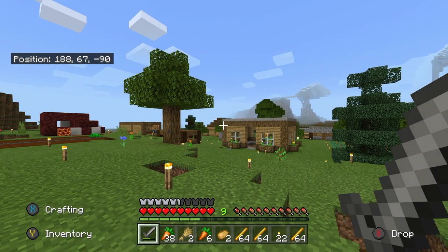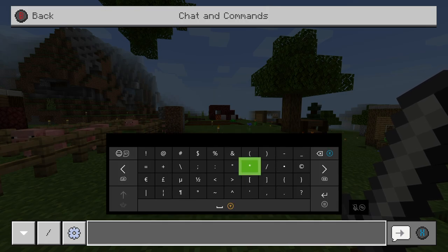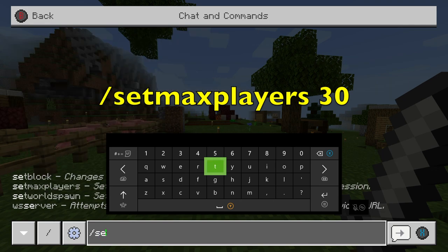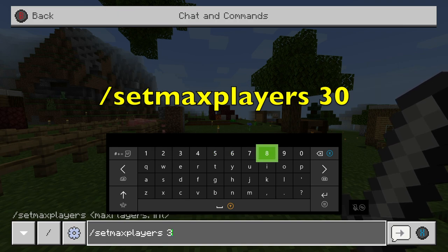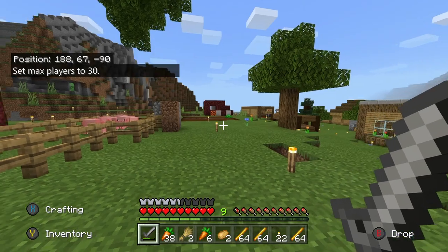Once you have cheats on, what you want to do is hit right on your d-pad to pull up the cheat menu, and you want to hit slash and type setmaxplayers, then put a space and however many players you want — I think it goes up to 30. Press that, hit enter, and it'll say set max players to 30, and that's literally it.